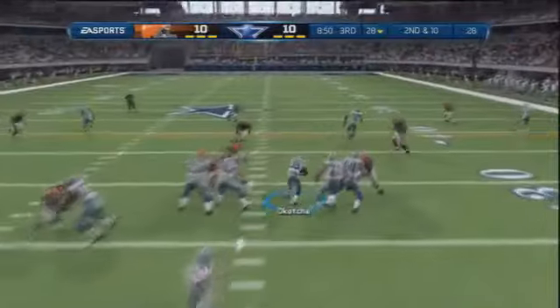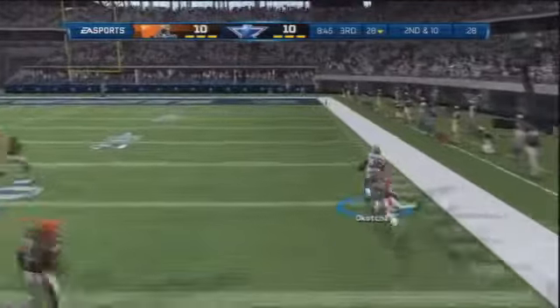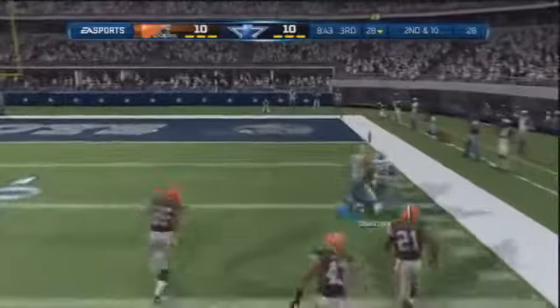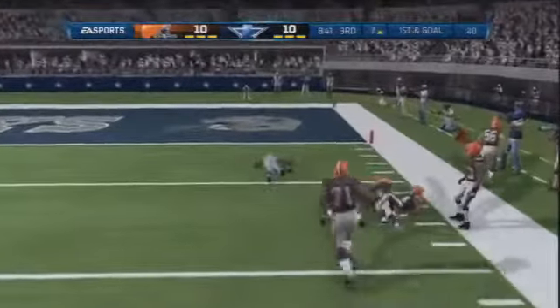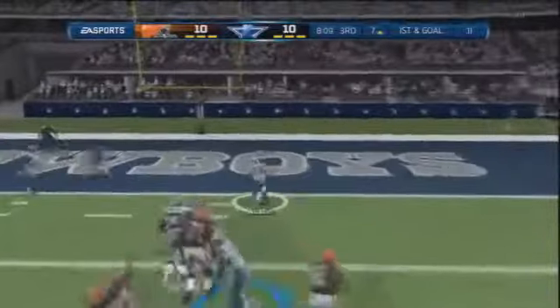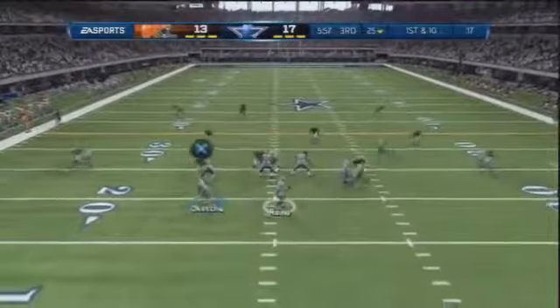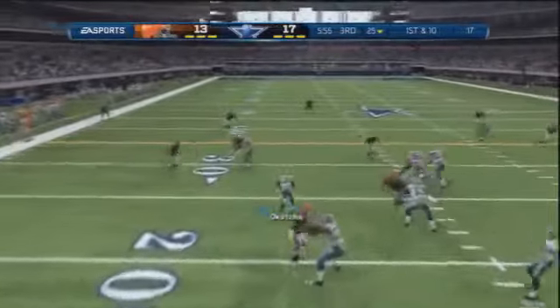Second play out of the third quarter — Okacha takes the handoff out of the shotgun, goes right, gets past Joe Hayden who dives and misses, but the safety comes over with a good angle. Still a huge gain for Evans Okacha down to the seven-yard line of Cleveland. Romo goes over the middle — Miles Austin gets away from Hayden — touchdown Cowboys! 17-13 as they come out of the second half on fire.